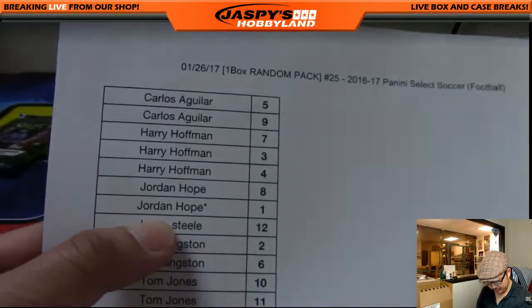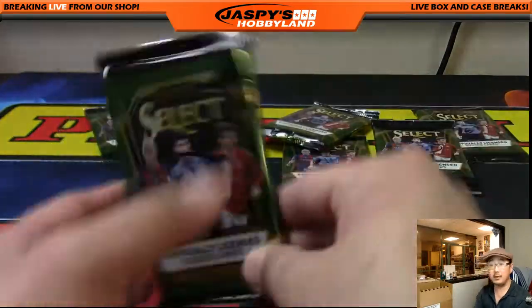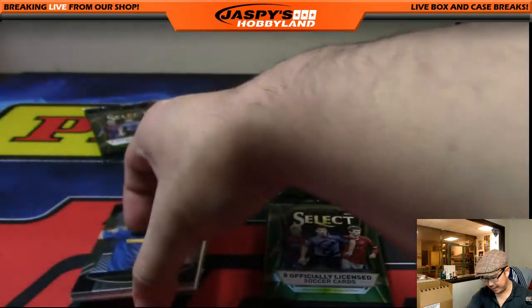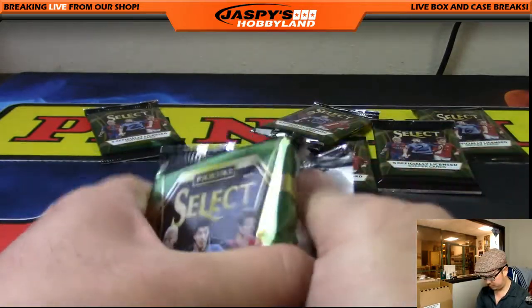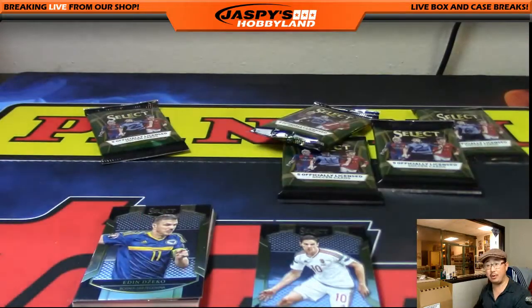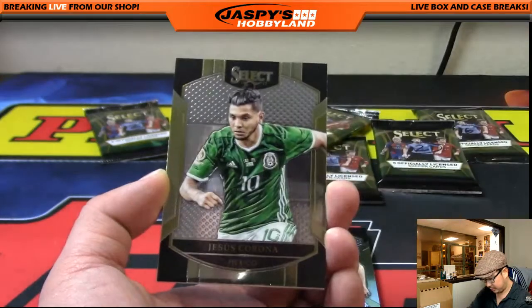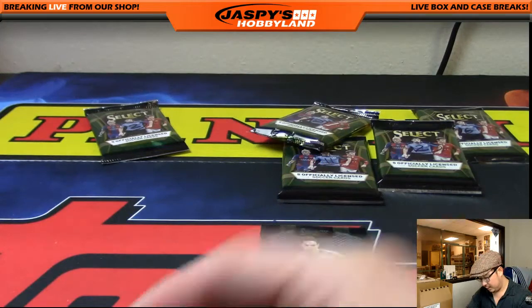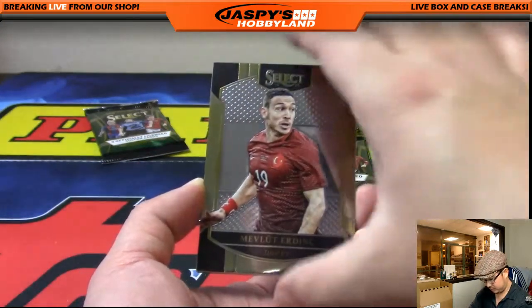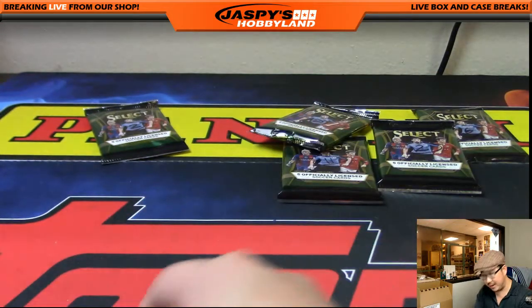Jordan, you're next with packs eight and one. Two relics are out — we're still looking for the autograph. Pack eight gives us Eden Hazard and Gonzalo Higuain. Pack one delivers a couple of blank-backed cards but also some nice multicolored prism pulsar cards. Thanks for getting in, Jordan — appreciate it.